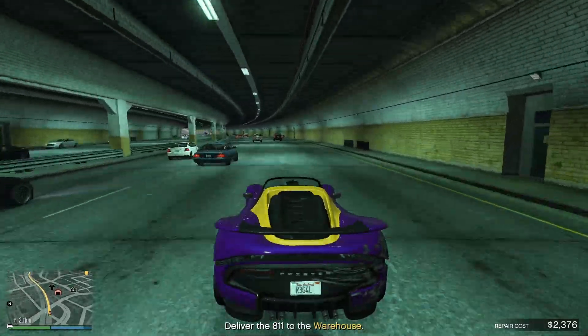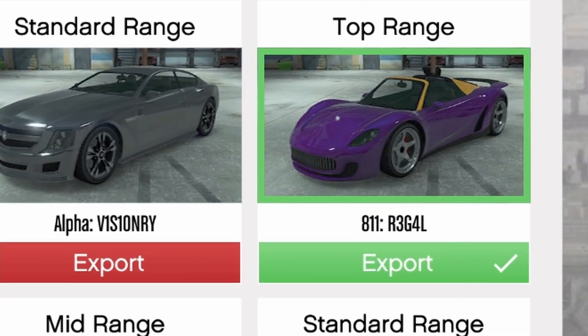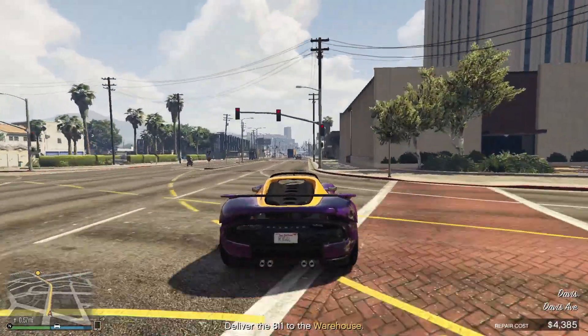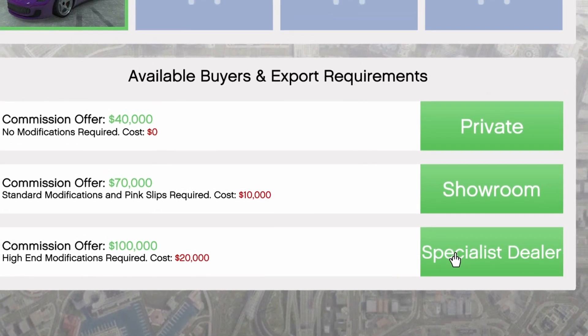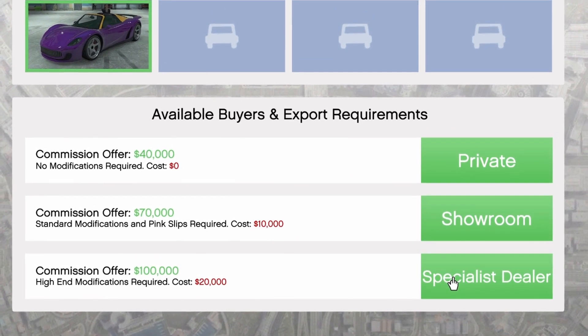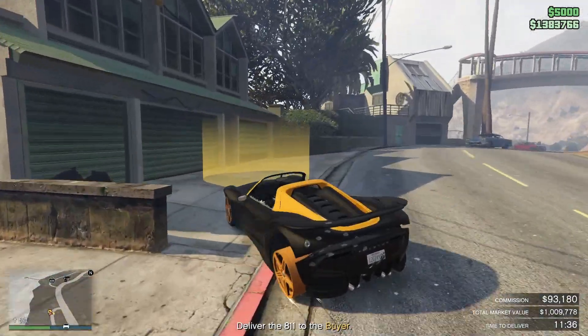You haven't made any money yet since now you need to sell it. Head over to your laptop in your warehouse and choose to export the top range vehicle. Here you have three options to sell to different buyers: the private buyer, showroom, and the specialist dealer. You always want to sell to the specialist dealer where you pay 20k to modify your car but can then sell it for 100k. The private buyer earns you 40k, the showroom earns you 60k, and the specialist dealer earns you 80k net — that's why the specialist dealer is the best option.